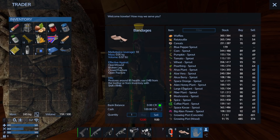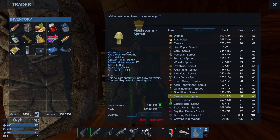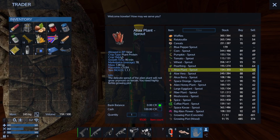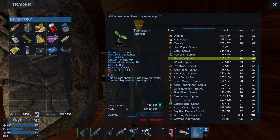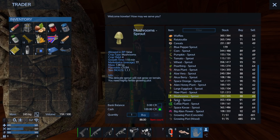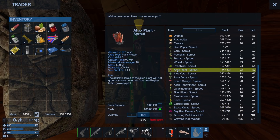So what sprout should I buy? It'll tell you the crop type: mushrooms, plant fibers, vegetables, natural sweetener. We definitely want plant protein — there we go. It also tells you the crop yield and how long it takes to grow. By the way, you have a bank balance and cash on hand — I have cash on hand so I'll use that. This sprout grows grain fruit with plant protein, herbal leaves, berries, and fruit. I'll buy the plant protein one.